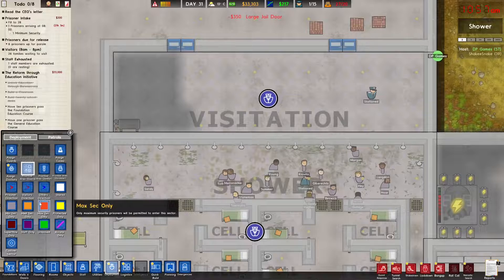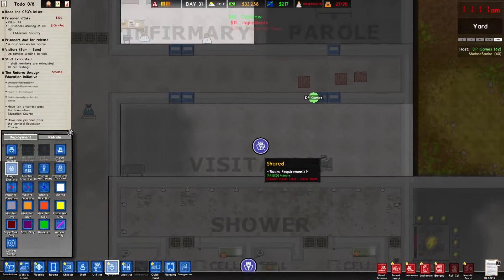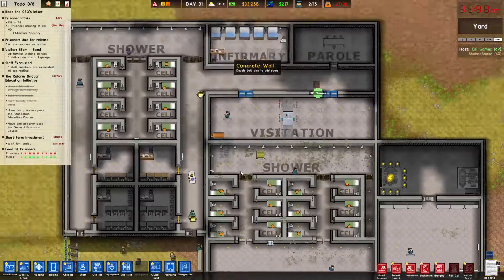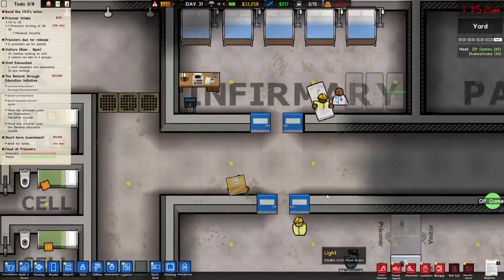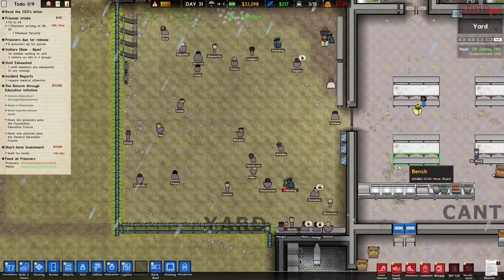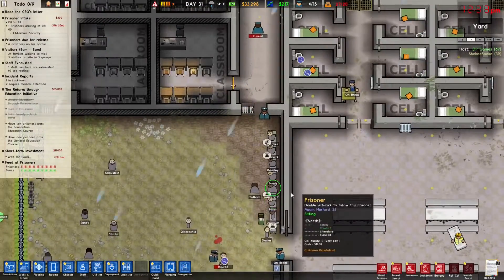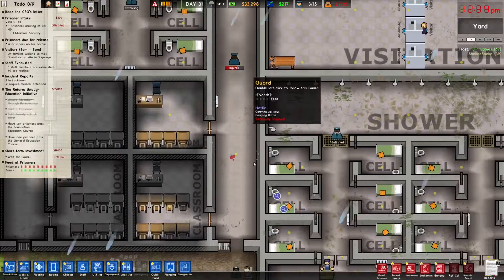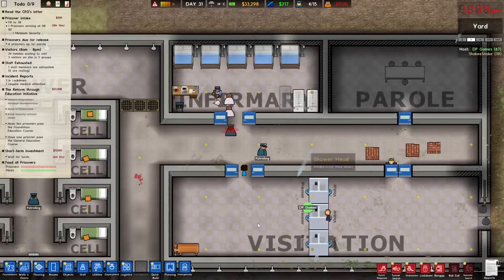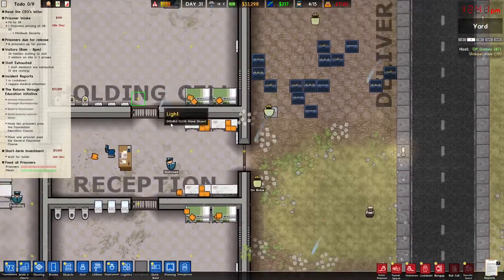The jail door's fine right there. I don't want any prisoners going in that area. Hopefully the visitation booths make it two separate rooms so we can make one side staff only. Prisoners are in the yard, we're good — oh, people are fighting in the yard! A guard got beat up and is now searching the prisoner.